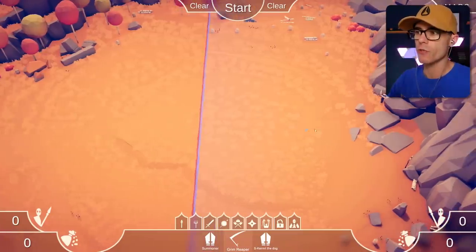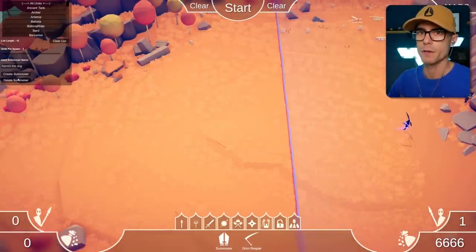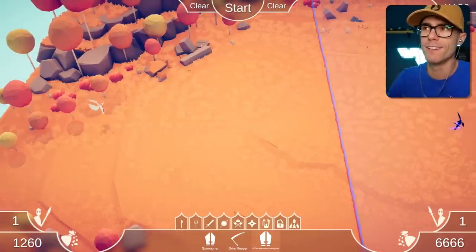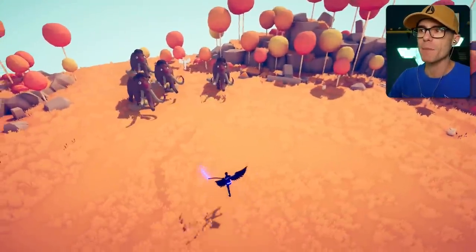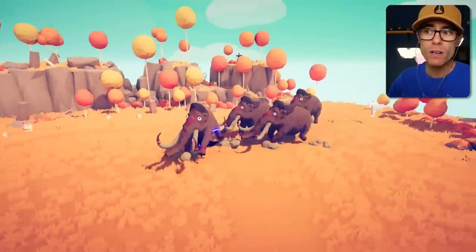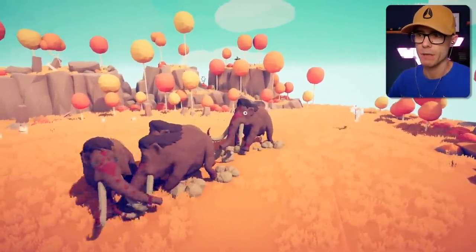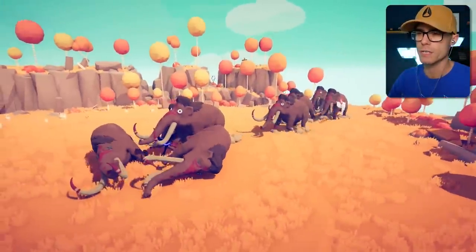Let's get another Grim Reaper and create another summoner. I've created another summoner — this one's called the Mammoth Whisperer. He summons mammoths — and he summons four at once. That's not bad. Can the Grim Reaper kill the mammoths or possess them so that they're on his side? He's killing them — he's just straight up killing them, chopping through them like no worries.